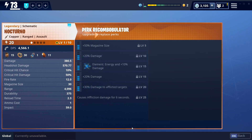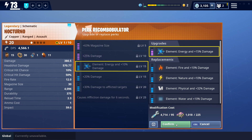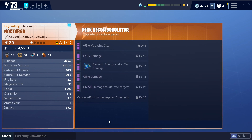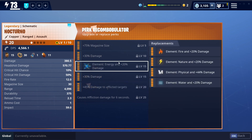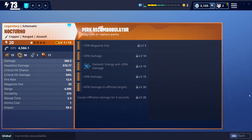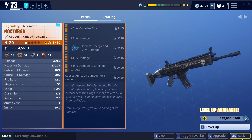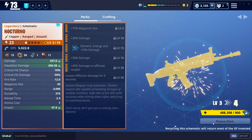Look at all that synergy — there's something nice about just having it all be the same color. Maybe it's the OCD, but I like it. The legendary power of the level 20 Nocturno — we need to fix that now. We are going to level it up, and not just a little bit — we are going to level it up all the way to level 130.